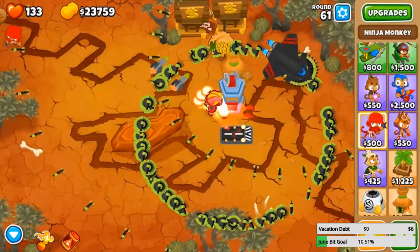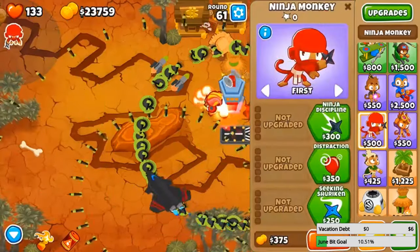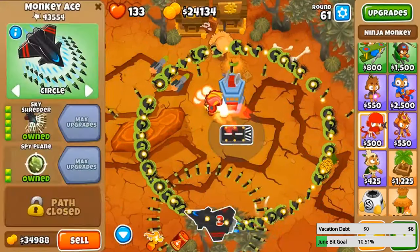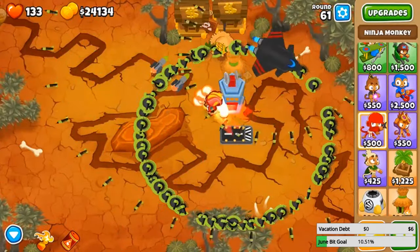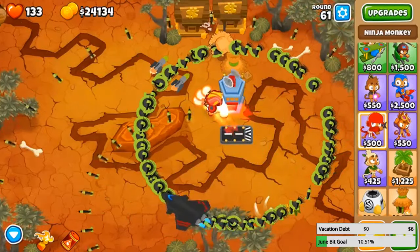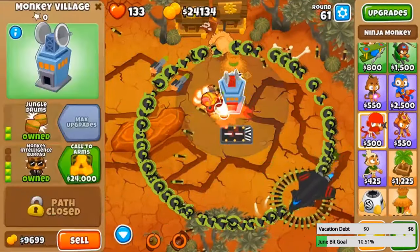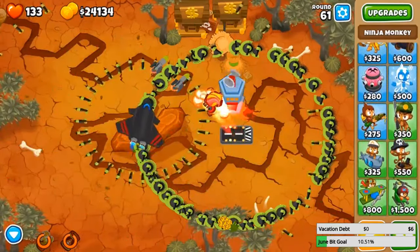Oh my god, Ninja Kiwi! Did they not discover this bug in beta or while testing? Or is this just some random bug that somehow happens on release? Look at the circle — it just keeps piling up and up with darts. The map is frozen in place guys, holy crap. Close and rejoin — okay let's do that.